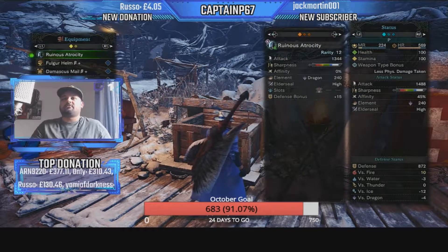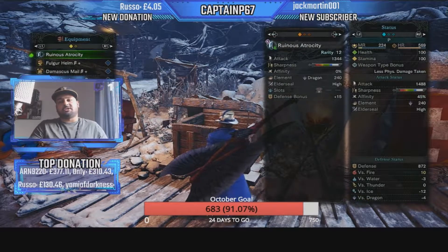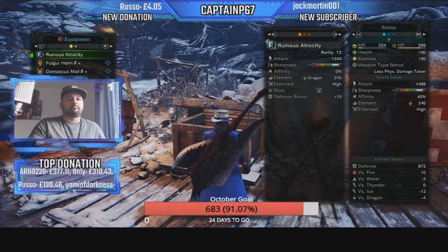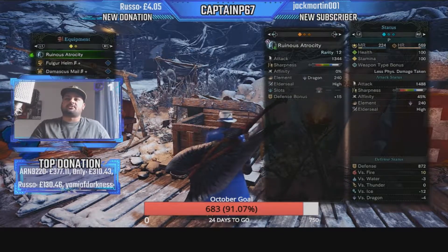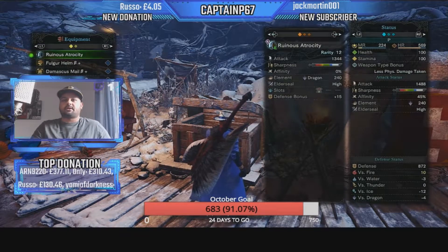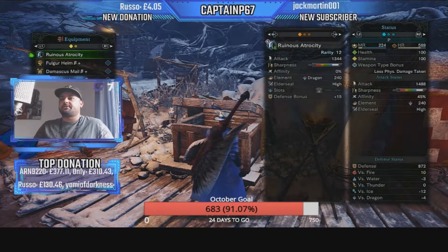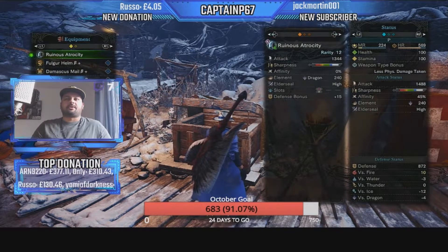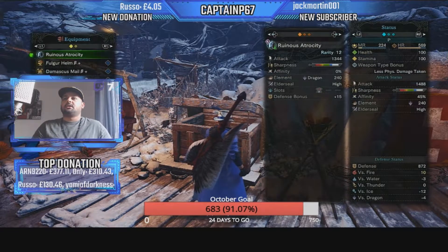It has very high white sharpness, which is why you can do a lot of DPS — I barely dropped to blue sharpness testing it. I smashed a Gold Rathian on the head and did 1234 damage with one shot. Hits can range from around 70-78 on non-weak spots up to 1000 plus on weak spots. It's very strong.